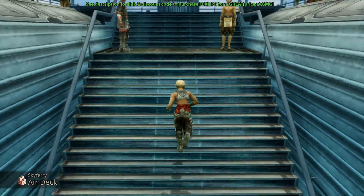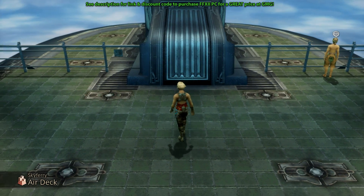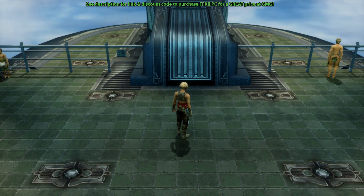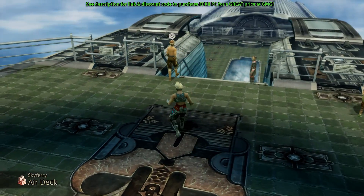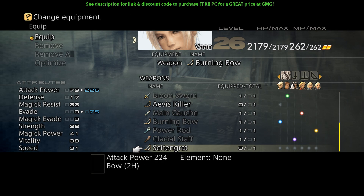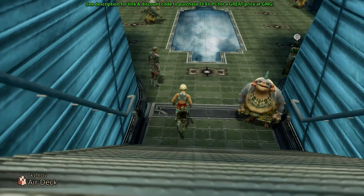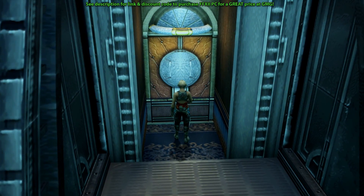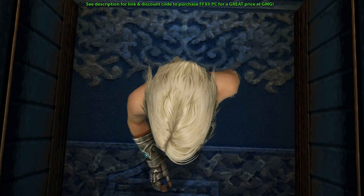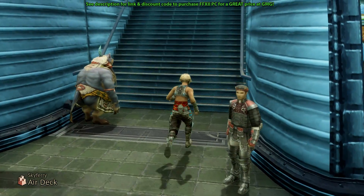With the Diamond Armlet equipped, we can just run up the stairs — no need to worry about timings as we do on the PS4 trick. You'll see the invisible chest is here; you can feel that it's there. And there we have it: our Sight and Grat. A lovely, powerful weapon — massive attack power and decent evade as well. The invisible weapons don't require any job to equip. And because Cheat Engine is still active, we can repeat this as many times as we want by exiting and re-entering the area to respawn the chest.